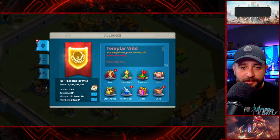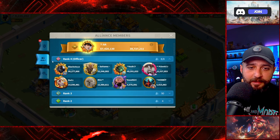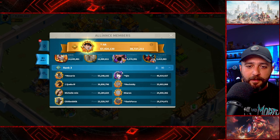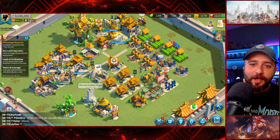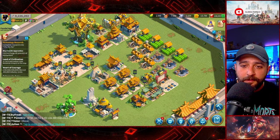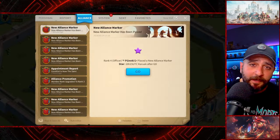Looking at our alliance around day 60: we almost have 1.6 billion power, gift level 20, and massive veils — 67 million, 90 million, 52 million, and a bunch of 50s and 40s. We have a very strong KvK1 kingdom and I can safely say we've secured KvK1. Our main preparation should now be for KvK2.